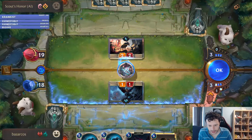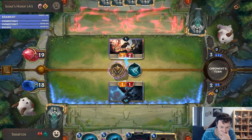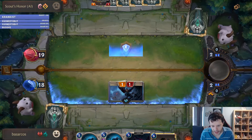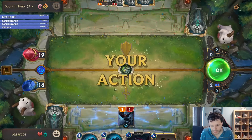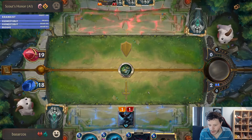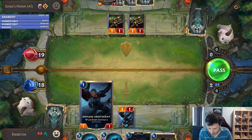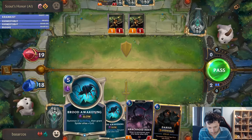One damage and a spider. Oh, he has something as well — he bounced it back into his hand. The problem is, since my spell didn't find anything to drain from, I am denied both the spider and the drain. So I lost one mana. And my unit was also counted as blocked.